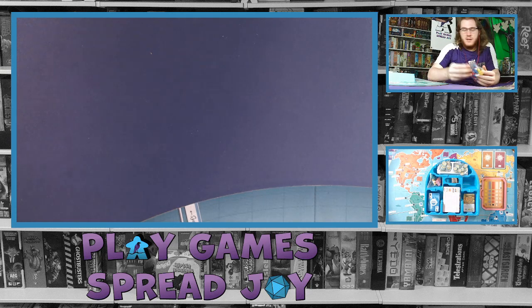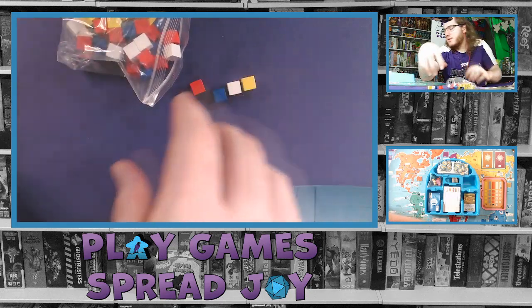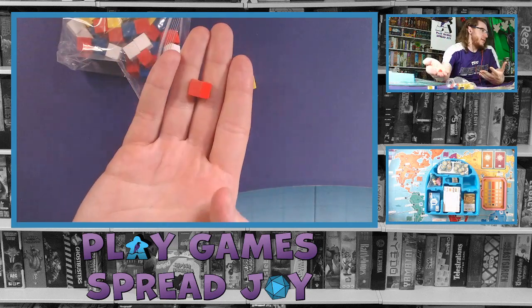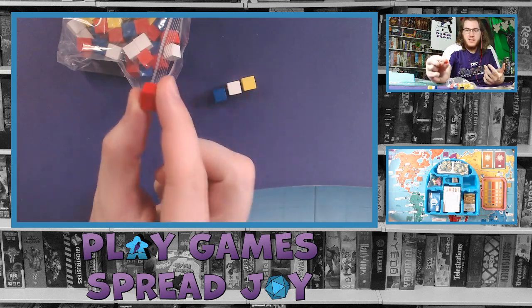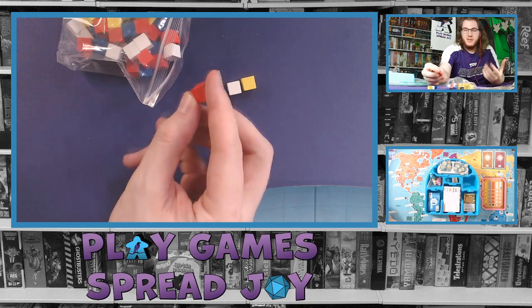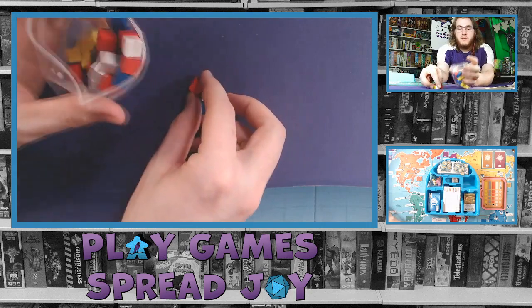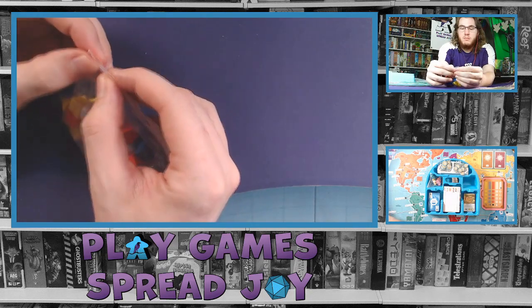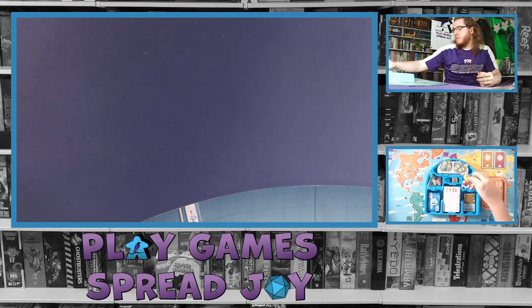Next in the insert are some wooden cubes. I believe these get collected and placed into your suitcases as you play. Very standard, nothing over the top special about these, but they're a decent size so they won't be super tiny to handle at the table. Overall just very straightforward wooden colored cubes of red, blue, white, and yellow.